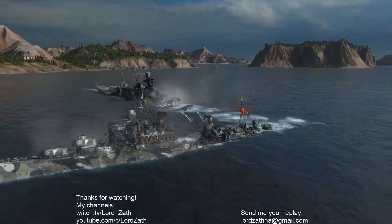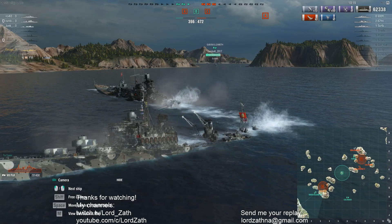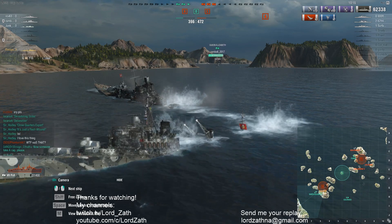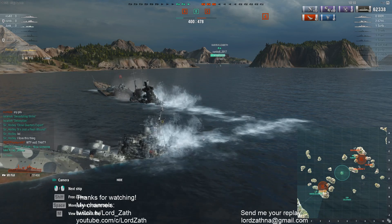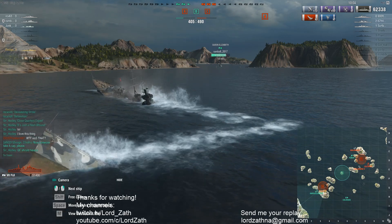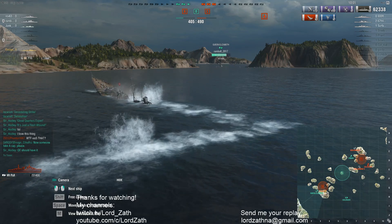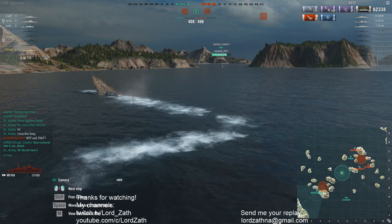I didn't like it at all — there were a lot of things. What can we suggest? First of all, ditch the spotter plane, pick up your smoke, and learn how to use the smoke. I've seen you play this ship before — you can do it. You're probably experimenting, trying new things out, and that's fair. But if you're going to use a plane, the only time it's really useful is when you're on one side of an island and you want to see on the other side.